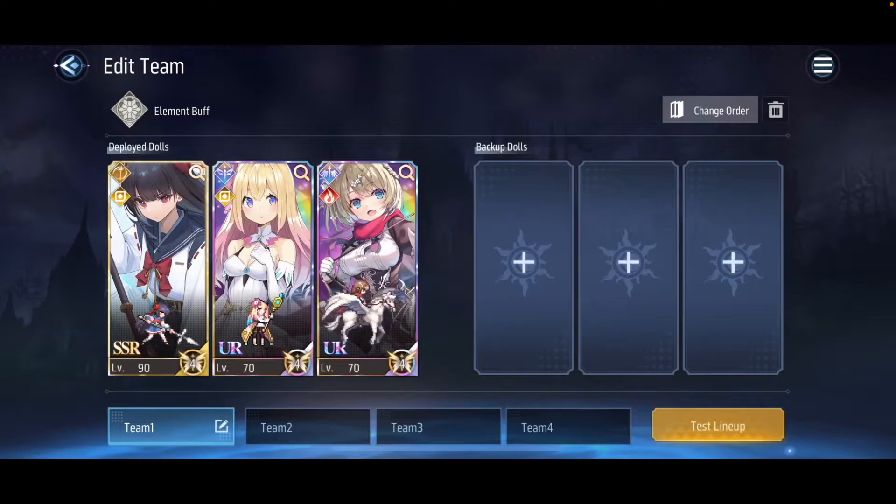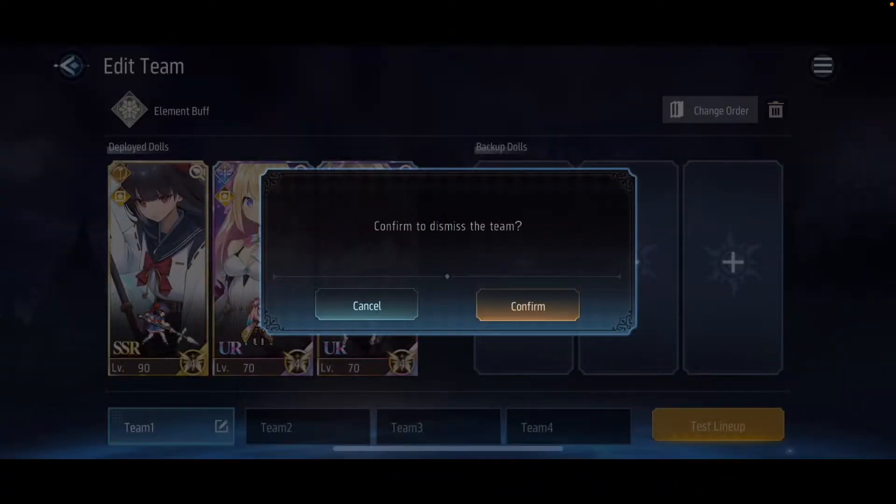Now let's quickly go over the backup doll section and exactly how they work. First, they follow the same principle of the leftmost unit being in the back row and the unit farthest to the right being the front row unit. The front row deployed doll can only be replaced by the front row backup doll — this is an important thing to know. So basically, when your tank dies, you most likely want another tank to take up that position.